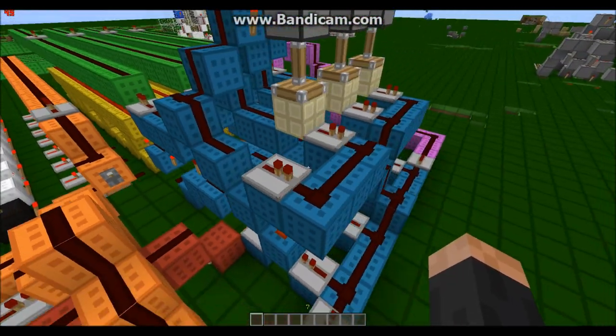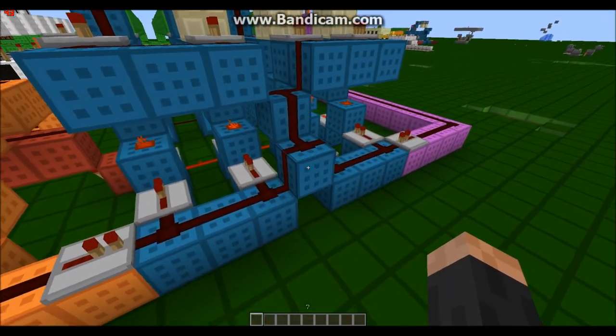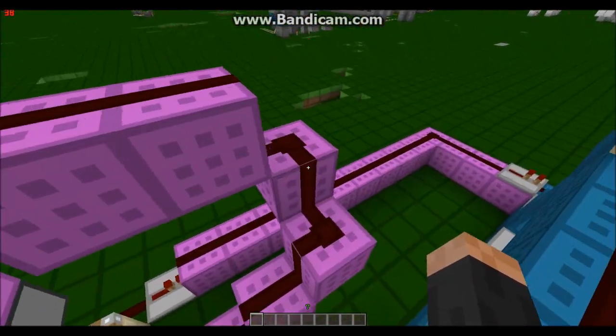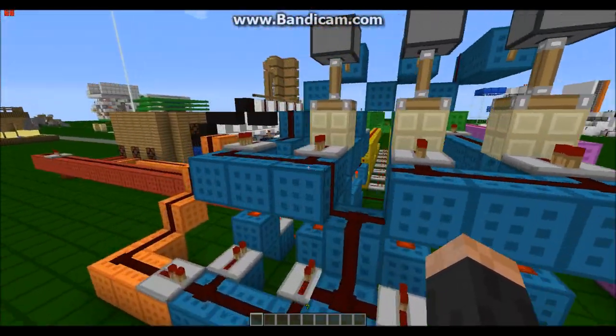And this blue circuit here is probably the most important — this is the array. It calculates all the codes in order and stuff like that. And then the last circuit, this purple circuit here, is the reset. So if you get a code incorrect, it'll detect it and then reset it.